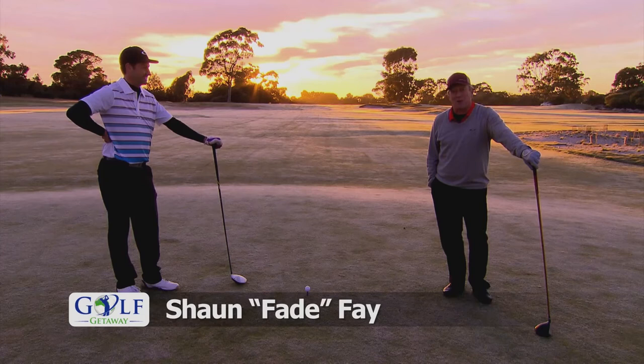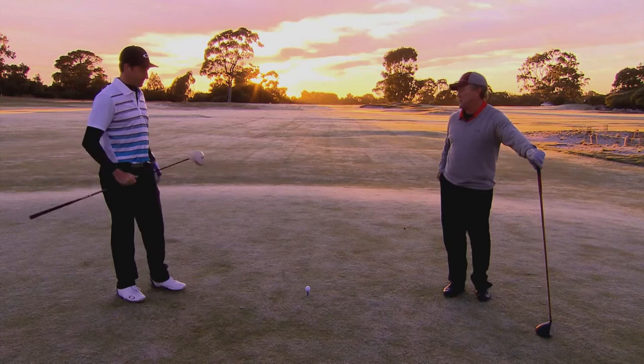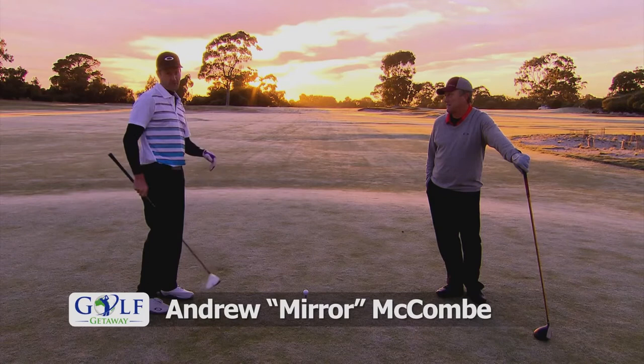Welcome to the first at Kingston Heath — an early morning rattler. 418 metres, par 4, index 4. As Peter Fowler says, at Kingston Heath to go well you've got to score early on the front six. You need to take a driver, fade it down the centre, then a mid-iron up to the front left of the green with a nice easy uphill putt.